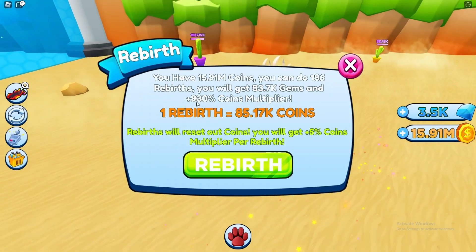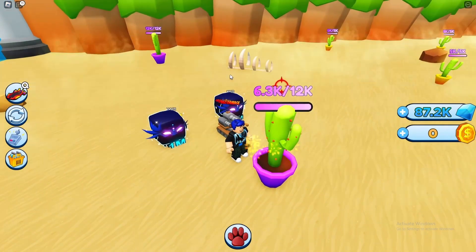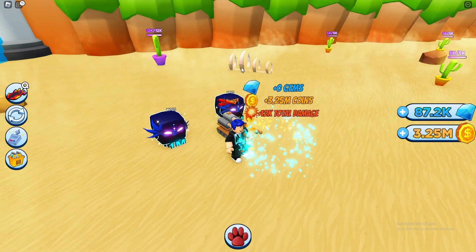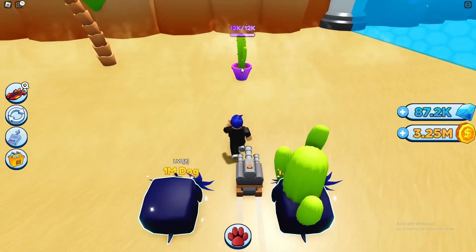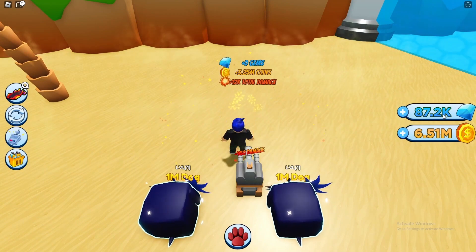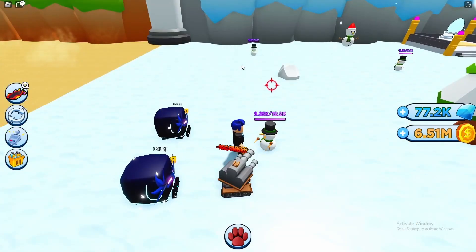You guys might be thinking 15 million is going to be like 150 rebirths, why would I want a 50x? You're right - I'd rather have a 1,000 coin multiplier. Let's rebirth - how much does this thing give us now? There's a 10x gold so probably close to 10 million, maybe 5 million. We got 3.2 - that could even be a low one. We have 87,000 coins now!